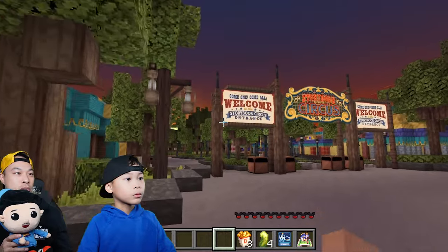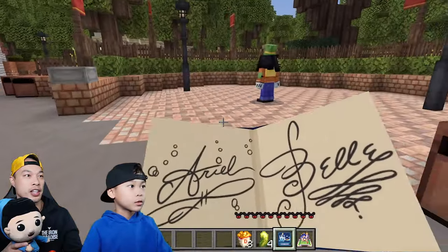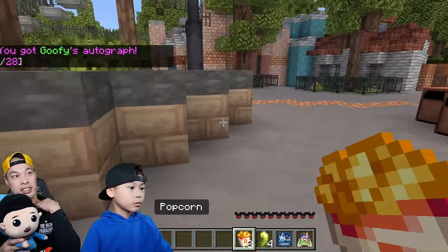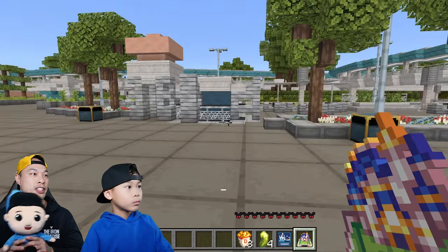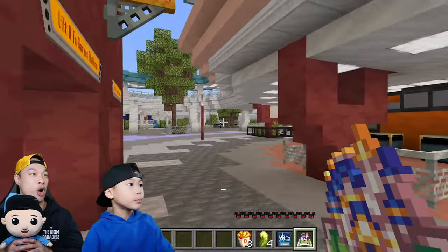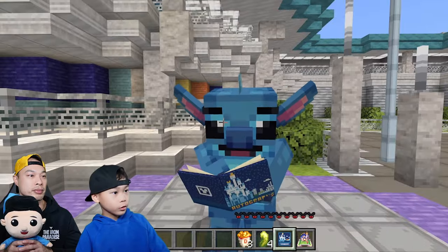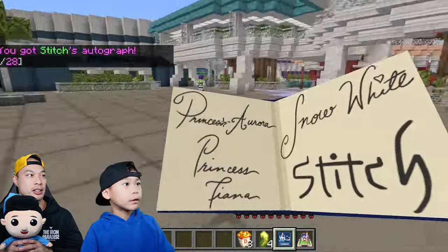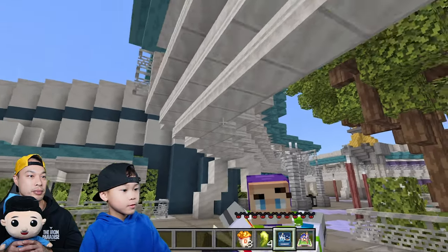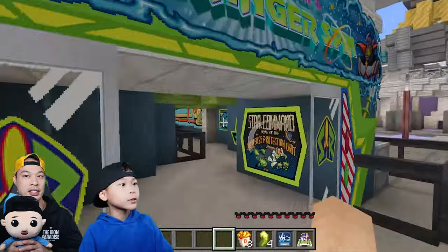We're going to Storybook Circus - I wonder who's here. Goofy! Can we get all the signatures? We're so close - we have 6 more left! We teleported to Tomorrowland because it's much faster than walking. It looks exactly like Tomorrowland! There's Buzz and Stitch! We're going to go on the Buzz Lightyear ride!